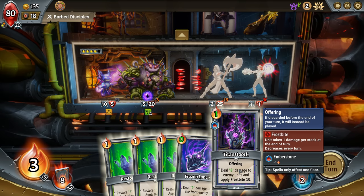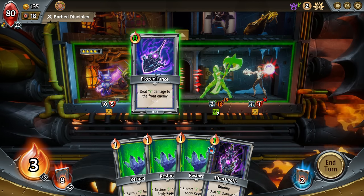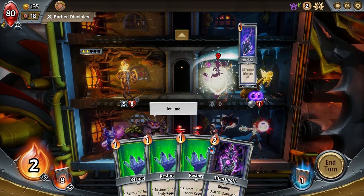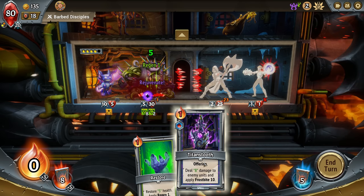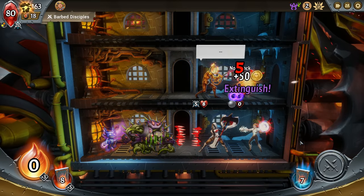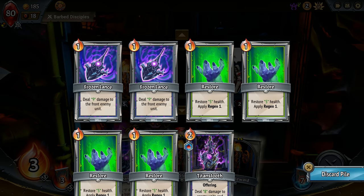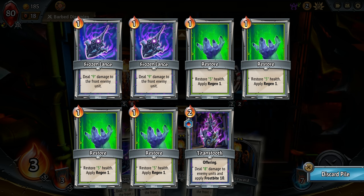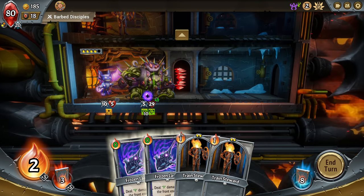I want to see what happens if I don't play this. I'll go here so we can get the gold from this one, and then I'm only going to play these Restores. Let me see what happens with Titan's Tooth. No, okay — so it is only as it reads: if discarded before the end of your turn, there must be some cards that force you to ditch certain cards. Maybe enemies have stuff like that, but now we know. So up here we're fine.